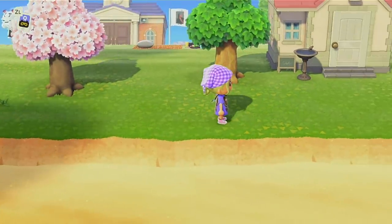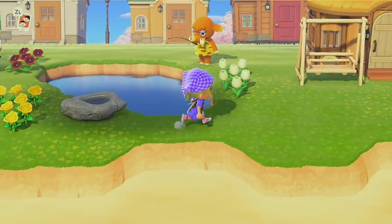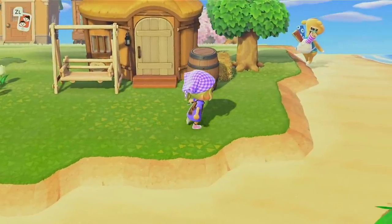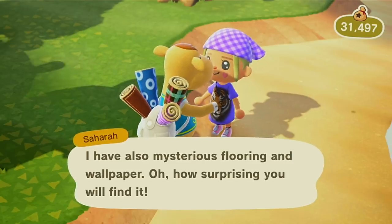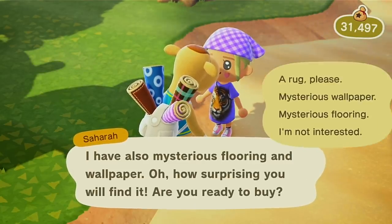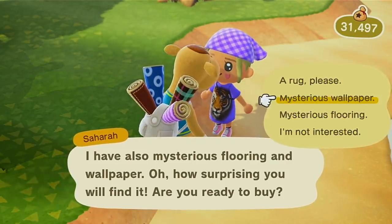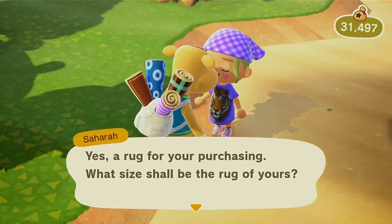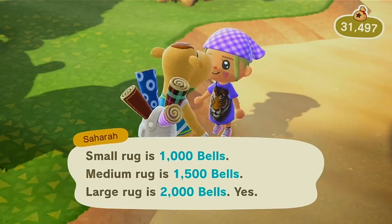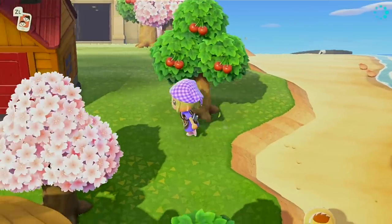Over to the right of the resident plaza I have all my houses laid out in rows — there are two houses over here with some flowers. Oh, the rug girl is here! Certain villagers just visit once a week or randomly; she sells rugs, wallpapers, and flooring. Other visitors let you sell fish, bugs, or turnips. She's just one of the random visitors, not a permanent resident. Here's the second row of houses.